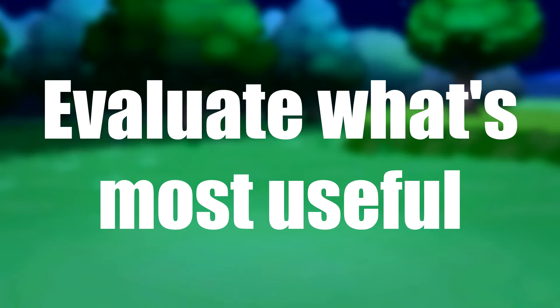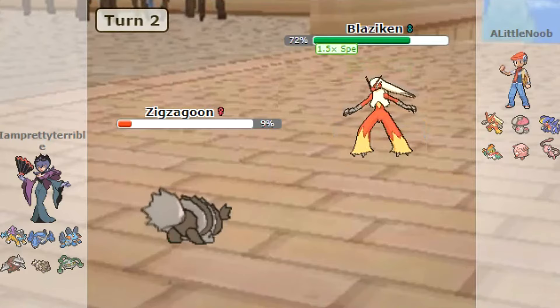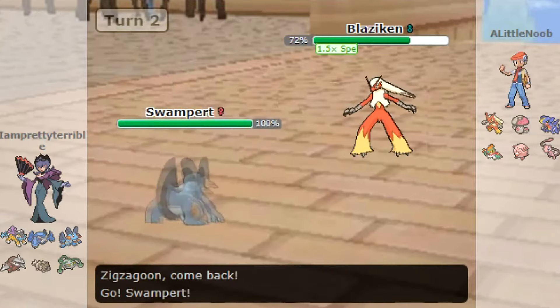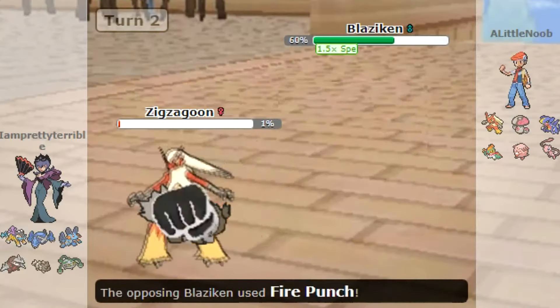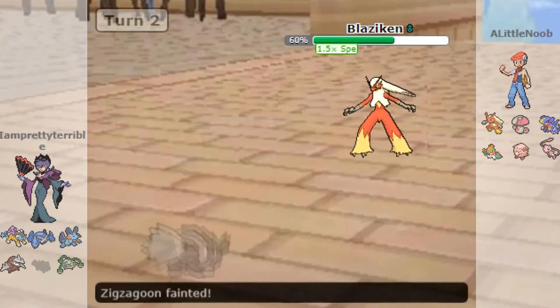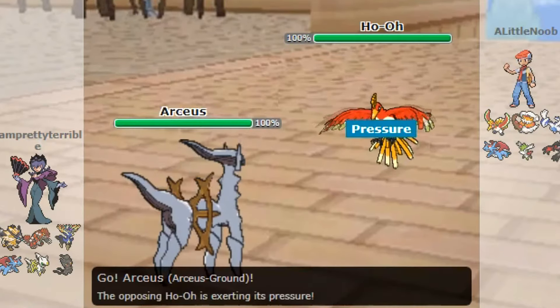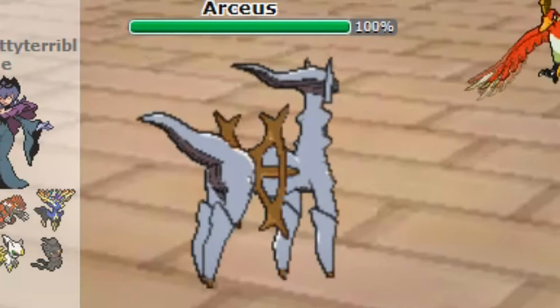Number eight: evaluate what is most useful at the time. If your opponent is faster and can easily knock out your Pokemon that's low on health, think about whether it's better to let it faint and safely bring in a fresh Pokemon at full health. Maybe your favorite Arceus isn't the most useful in a battle if it's ground type and all your opponent's Pokemon are flying types.